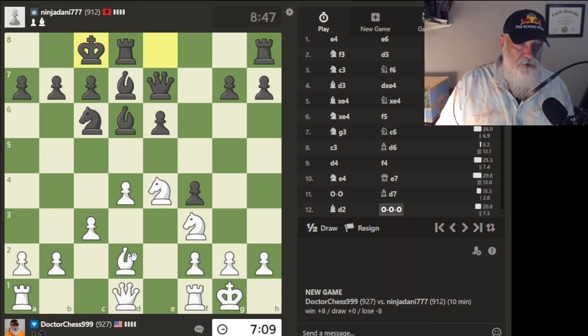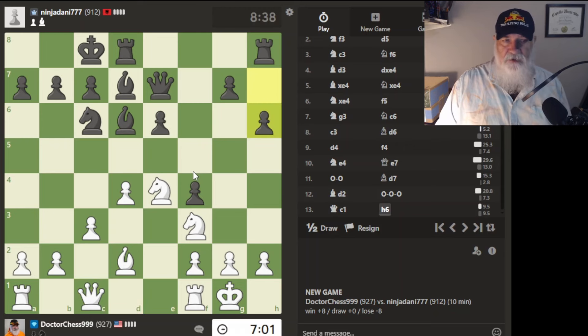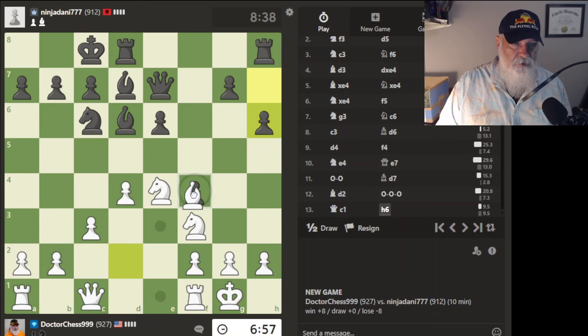He castles. We have castling on both different sides — that's kind of interesting. If I put my queen here, I double up on this pawn. He'll probably want to protect against it. Oh look, he's going to come that way — he's going to pawn storm. Well, let's just take this.